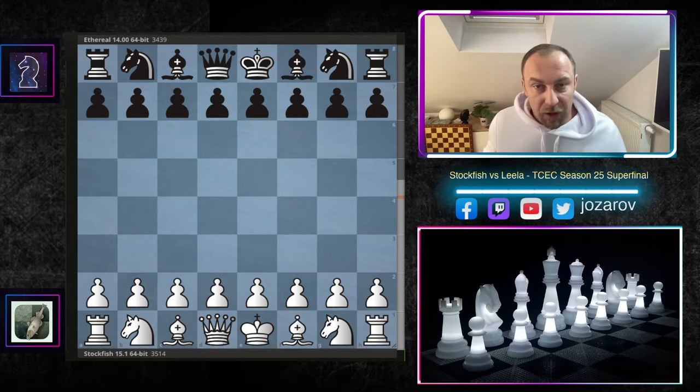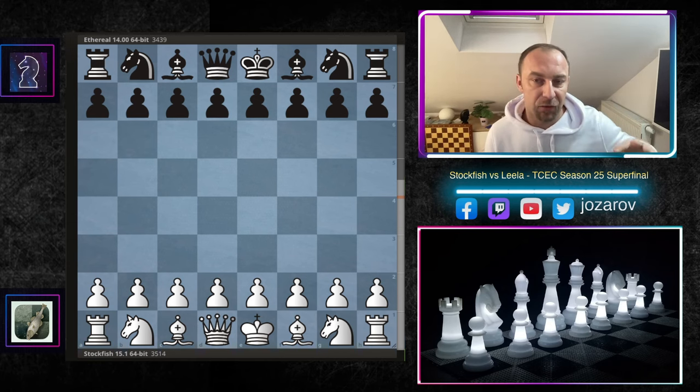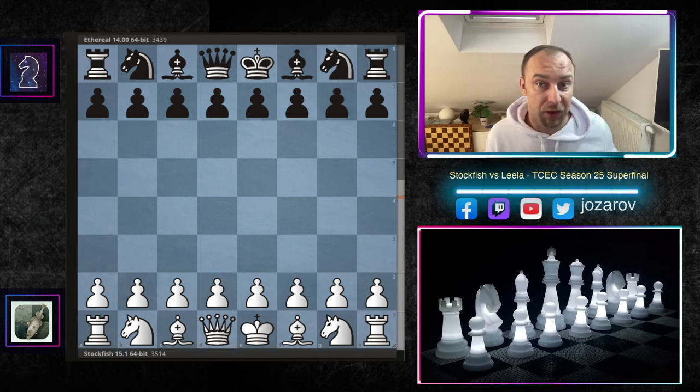Hello chess friends and welcome to your side of chess channel and welcome to a beautiful and spectacular game. I found it on the official computer chess rating list website, the popular CCRL. We have here Stockfish against Ethereal in an amazing Caro-Kann defense chess game. I found this game because I downloaded all the PGNs played in AI chess in the Caro-Kann defense, as I wanted to have a good preparation with the white pieces.